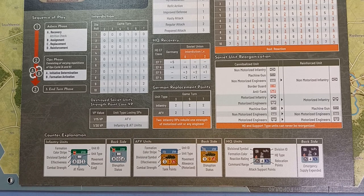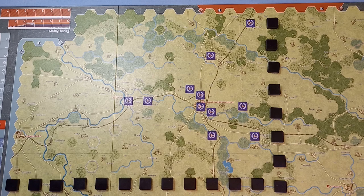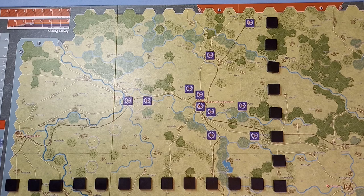There are four formations for the Soviet 5th Army and they set up first. Stacking in the game is pretty straightforward — there is a three unit limit per hex, but only one of those may be an infantry type unit. Border guards and anti-tank units are not considered infantry and can be stacked with another infantry unit; to make that easier to remember, their symbol is marked in red. HQs don't count for stacking.